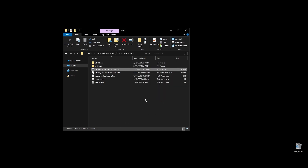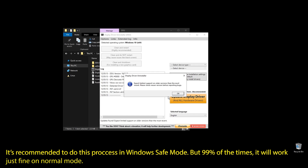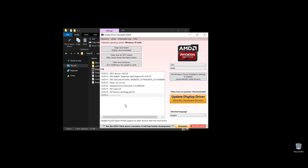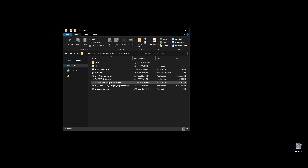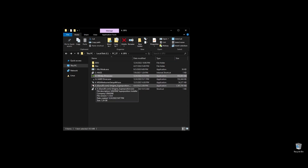This process is recommended in Windows safe mode, but you can also do it in a normal Windows environment. Once you open Display Driver Uninstaller, choose your GPU and click clean and restart. Once your PC restarts, download the latest driver for your GPU. Go to either Nvidia's or AMD's official websites, choose your exact GPU model, and download the latest graphics card driver for your operating system.